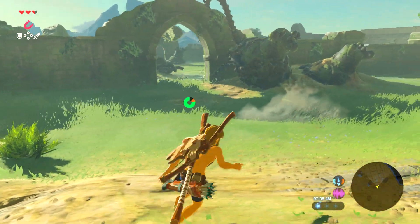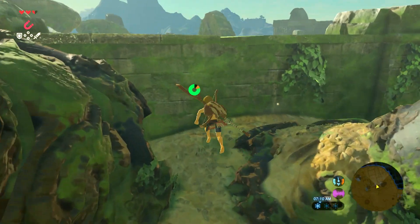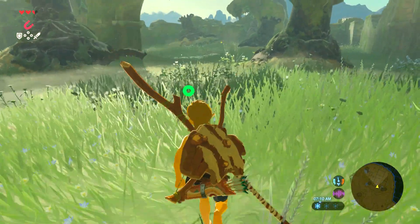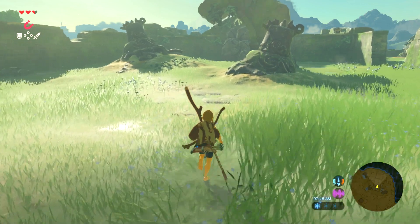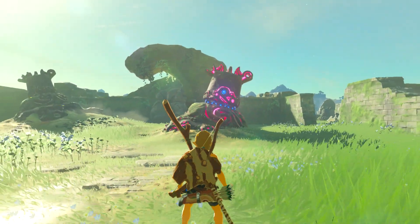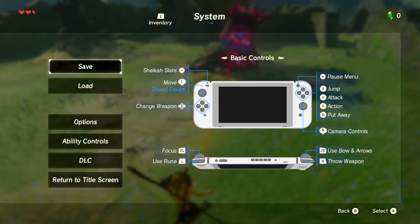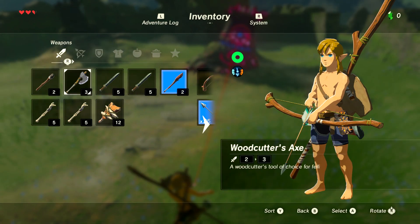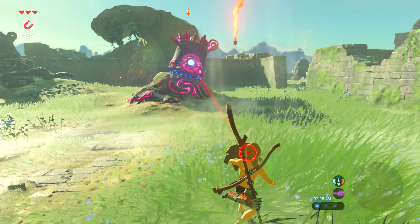Here we have the bomb trial — or like the area before the bomb shrine. This place is quite unique and there's also a DLC chest here. There are stationary guardians that shoot a charged laser at you and do a lot of damage. However, using a shield parry or hitting them enough, you can pretty much one-shot them. When you shoot their eye with an arrow, they get confused for a while.